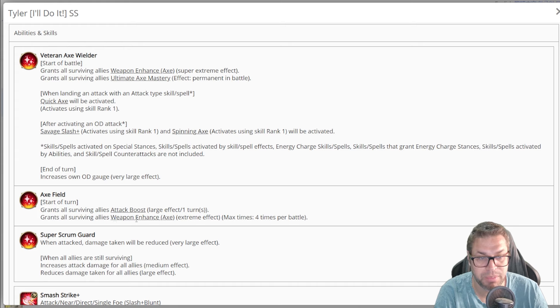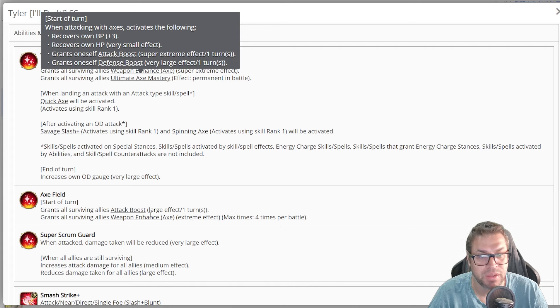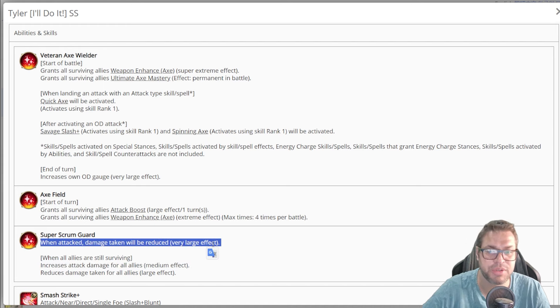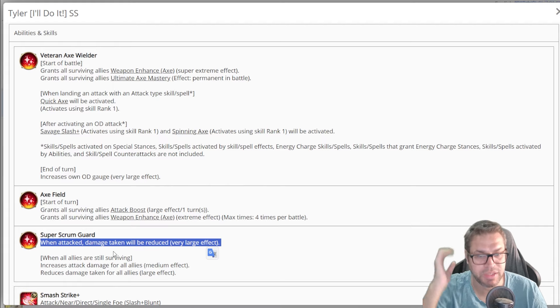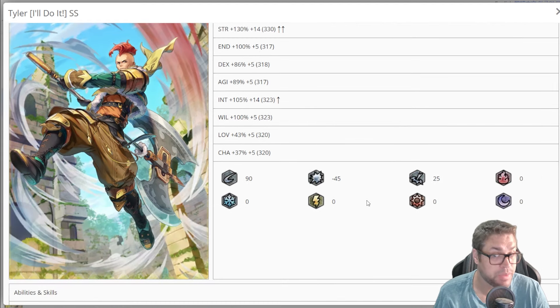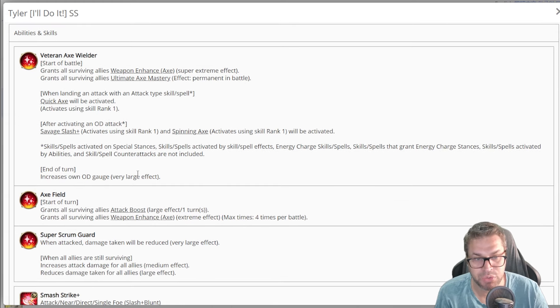He grants all surviving allies Weapon Enhance of 30% for axe wielders, improving up to 120% by turn four, plus an attack boost every single turn. Adding it all up: 100%, then 220%, then 235% approval — actually 245% because there's another 10% from Per Screw Guard, which decreases damage taken by 30% when everyone is alive. He has another 32% for himself as well, so he doesn't take much damage. Will could be a problem in future fights for ailments, but that shouldn't happen anytime soon.